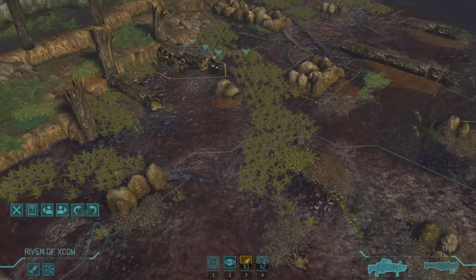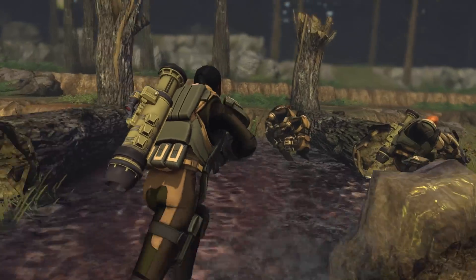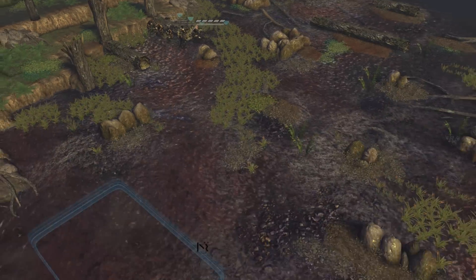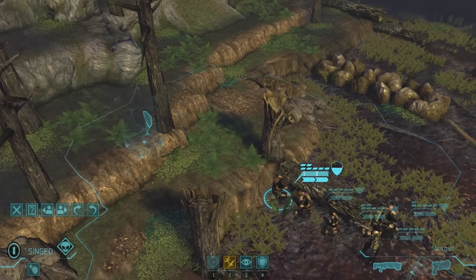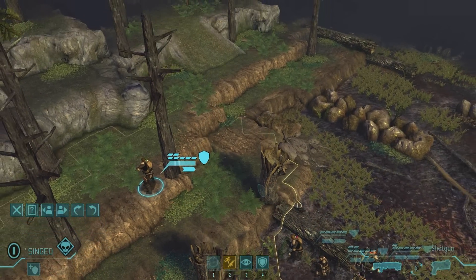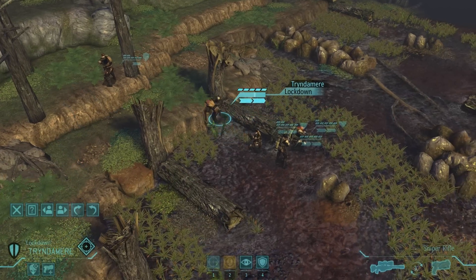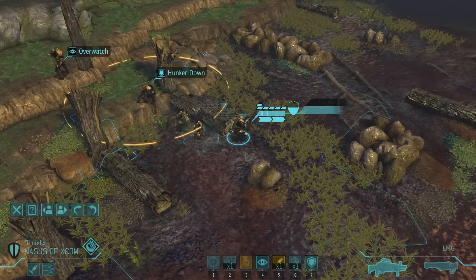This mission is going to be pretty straightforward. I'm going to move my men in a line, so that if the first move doesn't trigger any aliens, the rest of them shouldn't. I'm going to keep Tryndamere in the back to give us some suppressing fire in case we run into anything. We're going to move to the left for that log for cover.